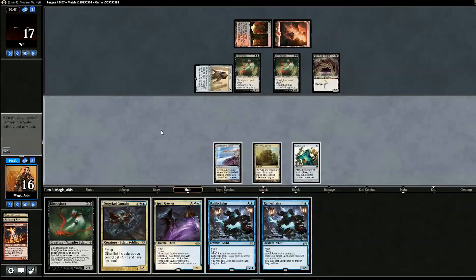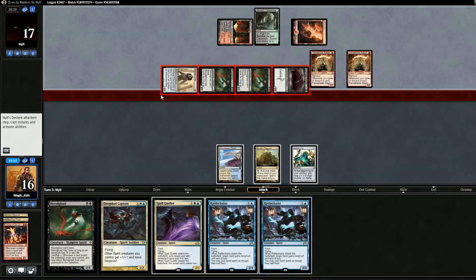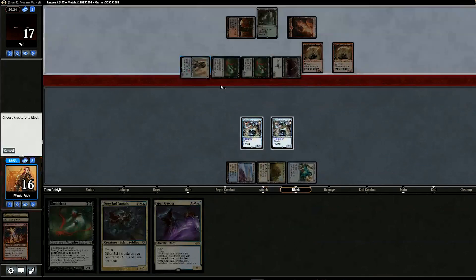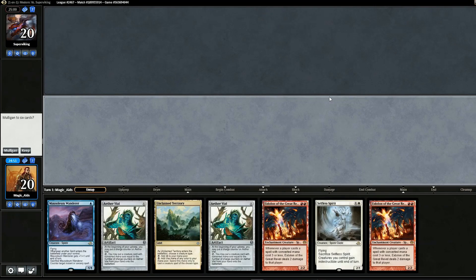We pull Rattlechains and play it out. Opponent plays two Adepts. We consider double blocking the Hollow One to buy time, but we don't think we can come back. We block the Hollow One to see what we draw. Opponent had an extraordinary hand, getting basically all their cards out by turn two. We concede and move on to the next match.